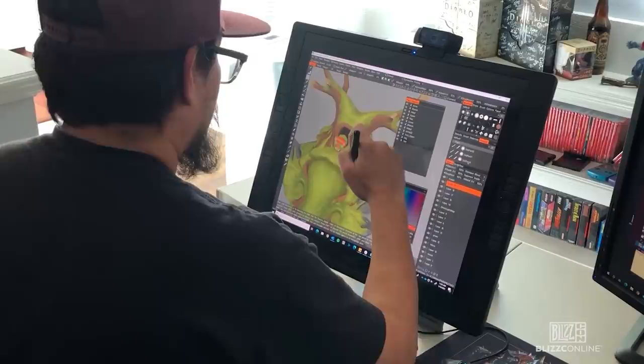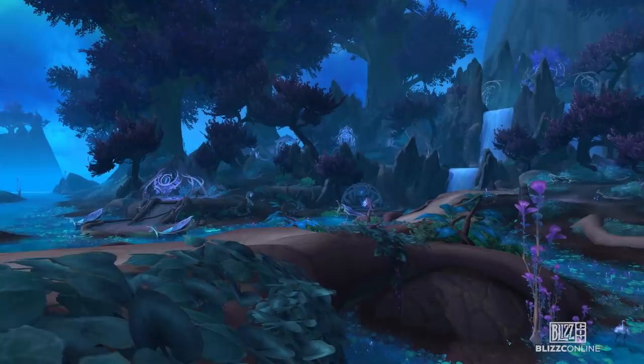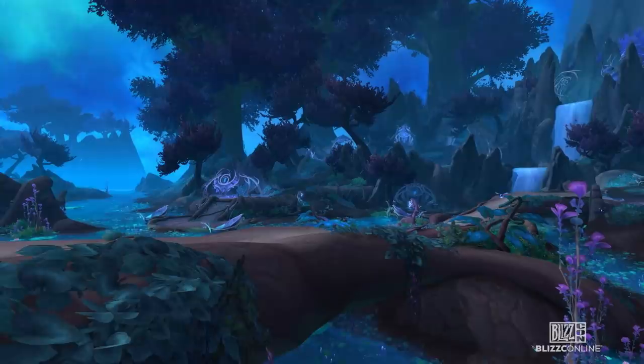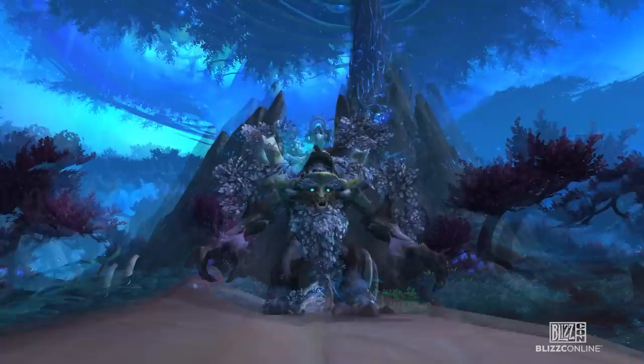Once I have that reference board put together, I start drawing real small. I look for a shape that is a good base to work off of, and then I start to work in more specific details as more of the larger shapes start to make sense. I wanted it to feel like a natural grove that a player may stumble upon and then take a seat on this conveniently saddle-looking root system, and then suddenly it uplifts and the character's surprised he's found himself on an Ancient.